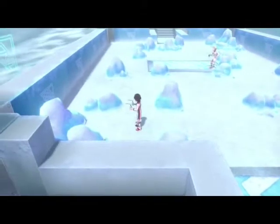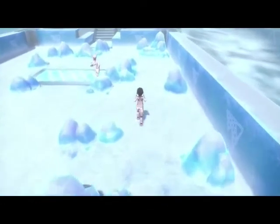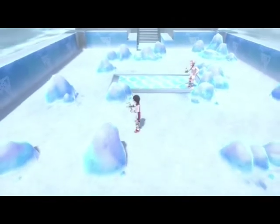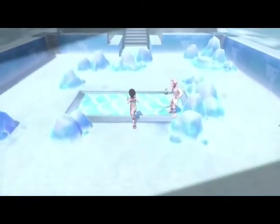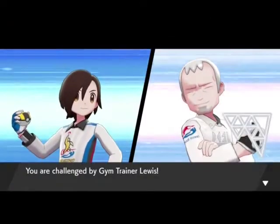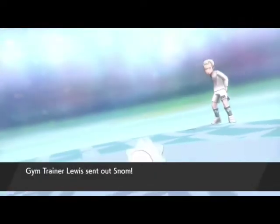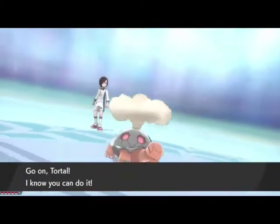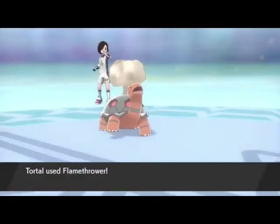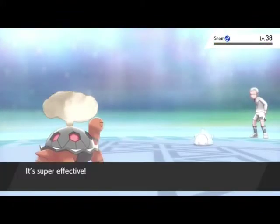I think we go this way — no, we go over here, up here. Looks like that guy is waiting for a battle. Okay, that's a Snom. This thing is pretty much dead, because it's four times weak to Torkoal. Flamethrower — it's gonna one-shot it for sure. Yep, and Snom goes down.